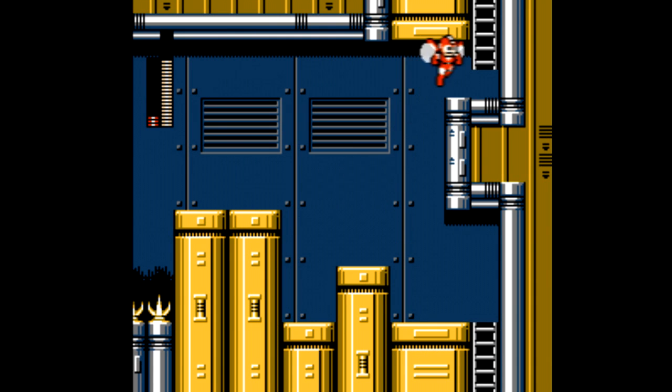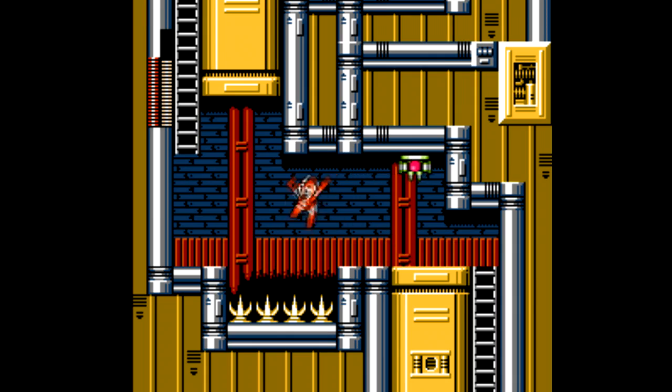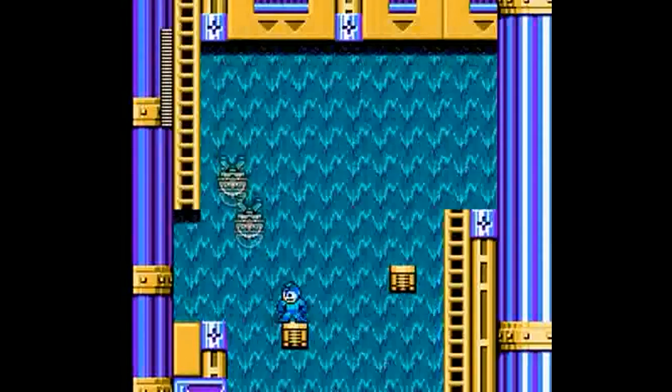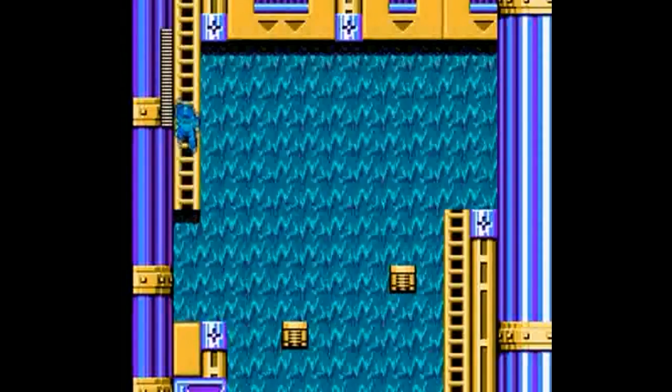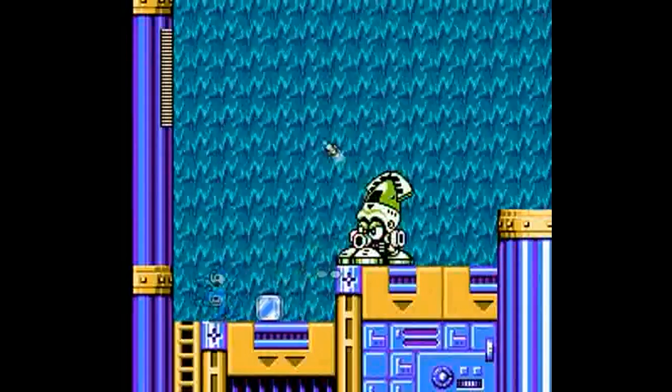This time however, you find the letters by going down alternate paths that lead to alternate bosses, similar to the way you can find and fight Serges, Violen, and Agile in Mega Man X2. This aspect is fun if you're into 100% runs and if you're a completionist type, but ultimately the Beat stuff is kinda pointless, and it's not at all necessary to beat the game.